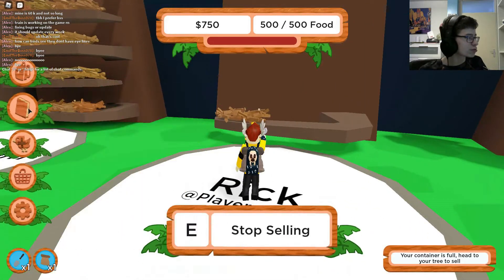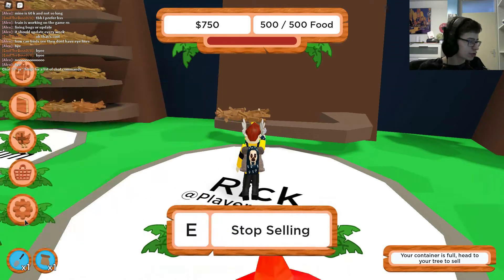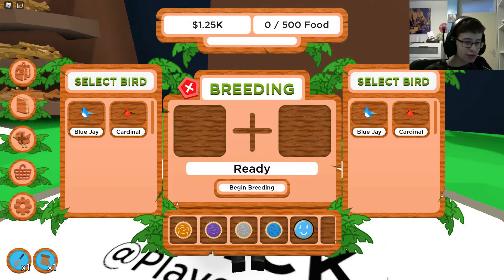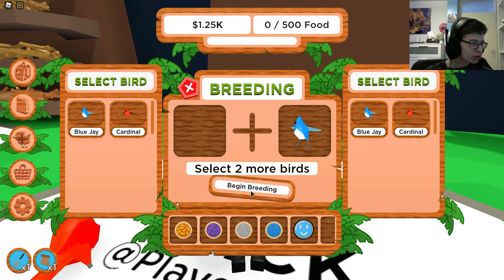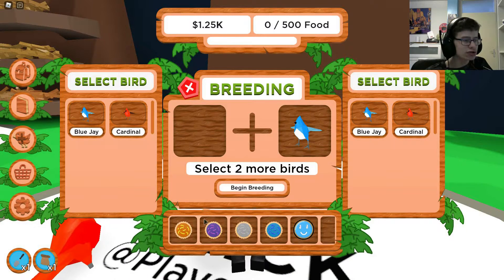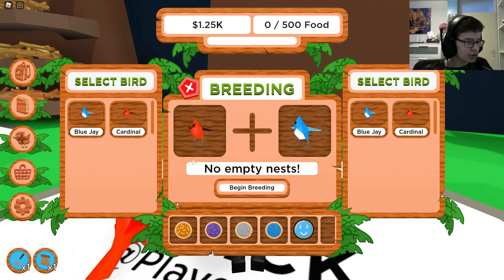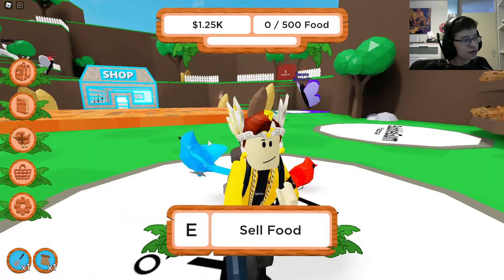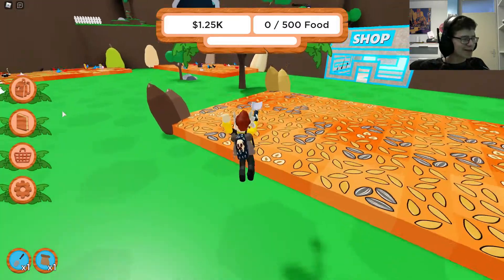Oh it's a token — did I really miss a token? Well, that's unfortunate. I'm quite interested in how breeding works because you have to breed your birds I guess. Blue Jay — 'release birds, you can't remove more than two birds.' So you need a third bird and then you can breed them, I think. I have no idea how it works.